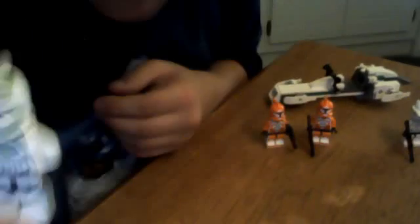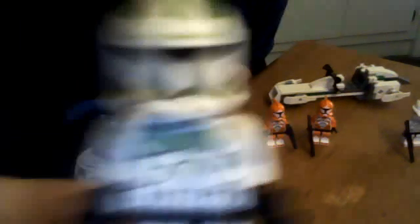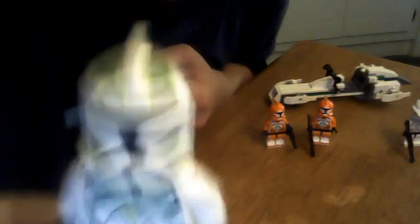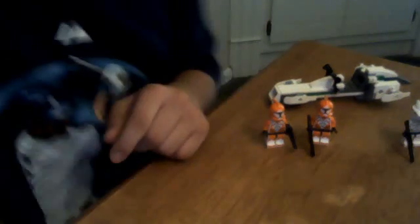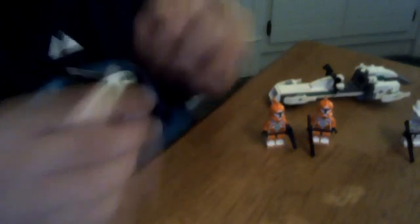Now let's move on to the clone trooper. This clone trooper is also unique because he has green on his chest and shoulders and his helmet. He's got the regular clone trooper helmet, except the green. The two blaster pistols are his weapons.